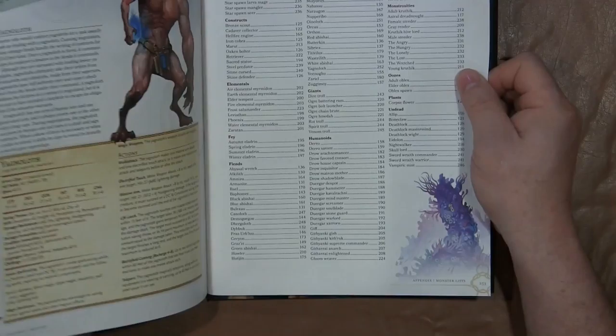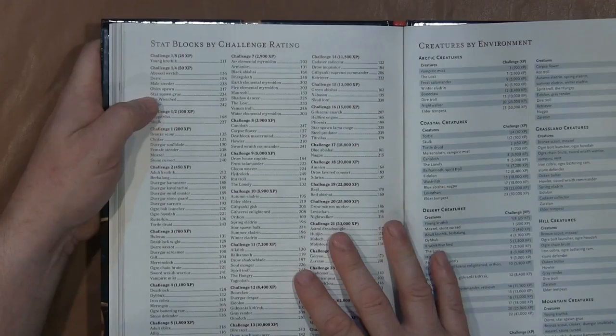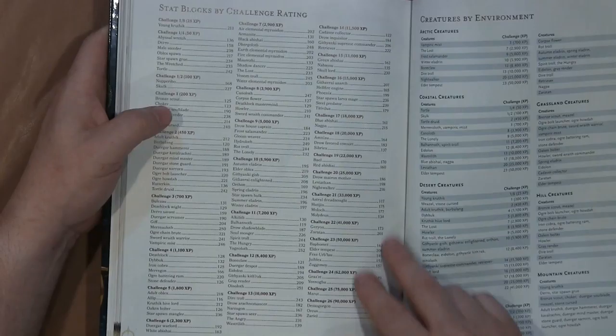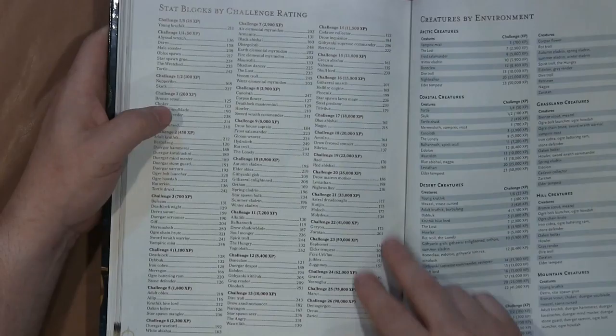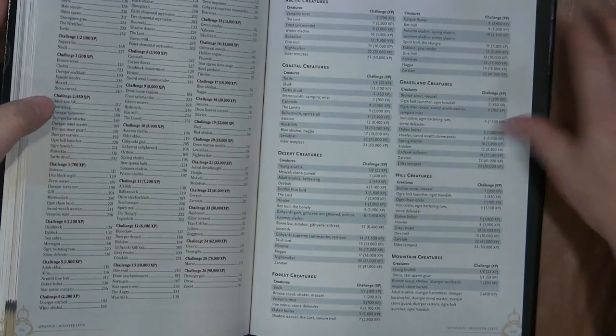Then you get to the appendixes. The first one is stat blocks by creature type. Then you have challenge rating, which lists all the challenge ratings from 1/8 all the way up to challenge rating 26. One of the largest challenge rating groups is 2, followed probably by 10. And then you have creatures by environment, which can be fun if you're paying attention to that in your campaigns.